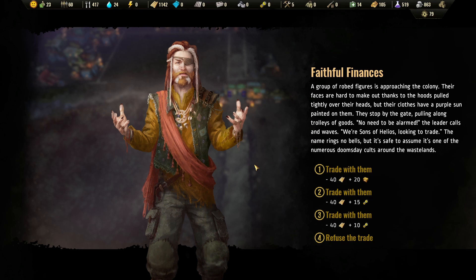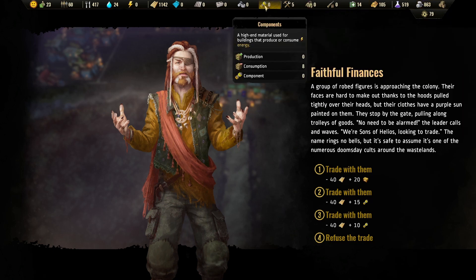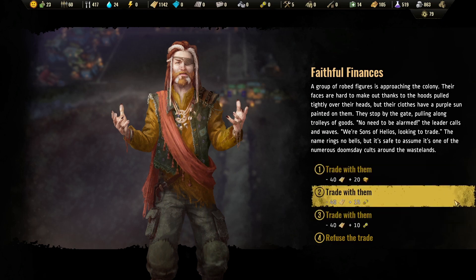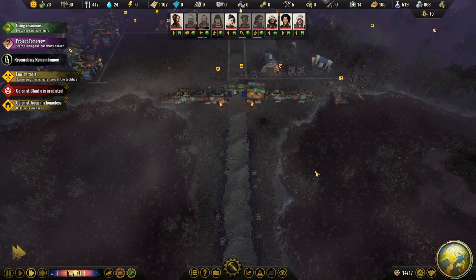We do kind of need the fun time boxes and the capacitors, components. Let's get the fun time box first. 'Thank you, may Helios bless you all,' the leader says, as he gestures towards the scorching sun. Once the trade is complete, the cultists form a ceremonial circle around the newly acquired goods. They perform a prayer of some sort before departing, walking back to where they came from. They don't seem to be incredibly dangerous, but that'll probably come back to bite us.